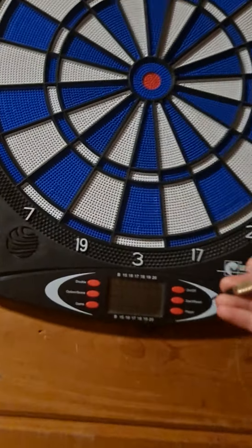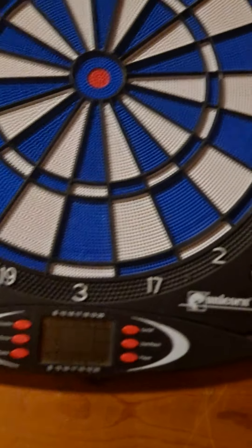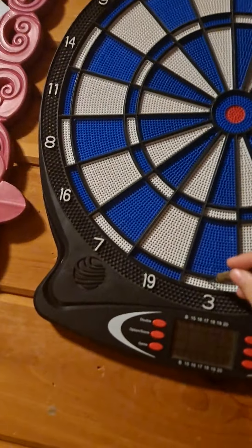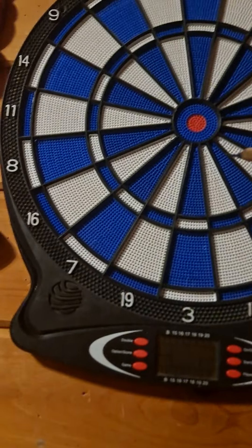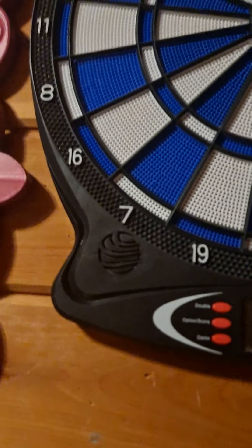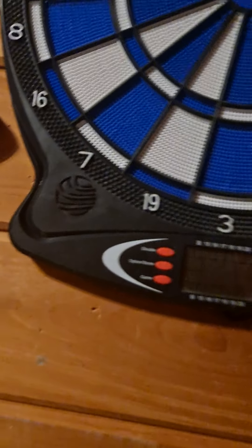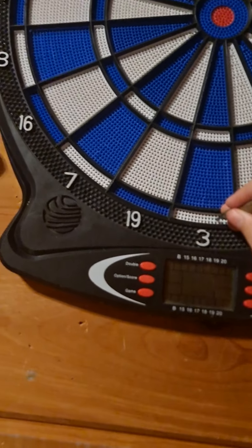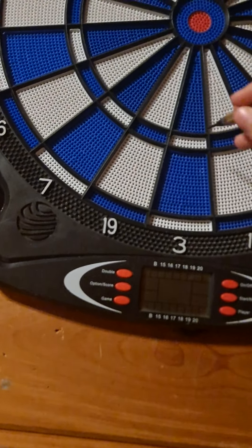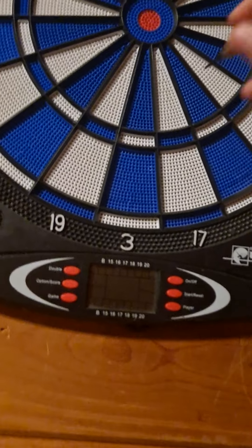So this is the outer rim. The colors don't mean anything unless you're doing certain things — it's just an outline to make it easier for you to see which side it went on. So this outer ring is the doubles: 3 times 2 is 6. And this inner ring is triples — the outer rim and the mid rim.